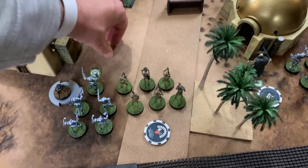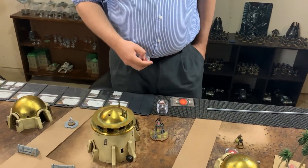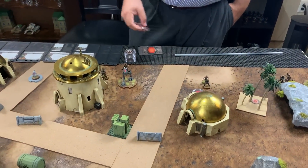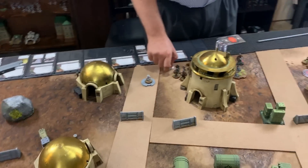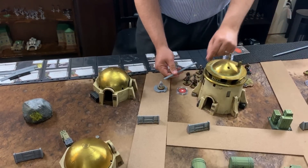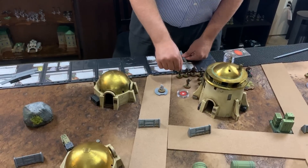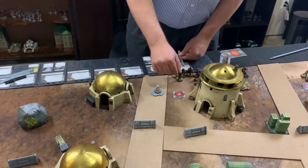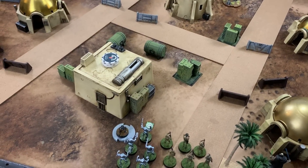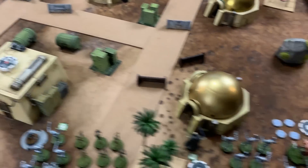Chris grabs a trooper unit and opts to position near the bomb cart, moving his unit leader to the edge of the battlefield and taking a dodge token to escort the cart. Michael then pulls his B1s, using electrobinoculars to pass an aim token to the Droidicas and taking a dodge token.